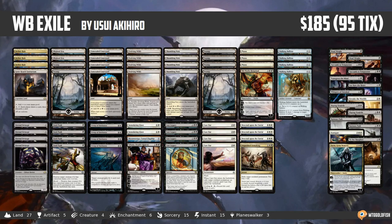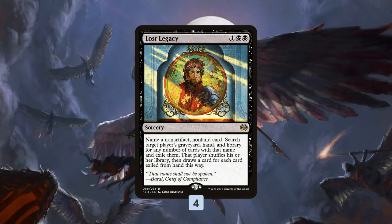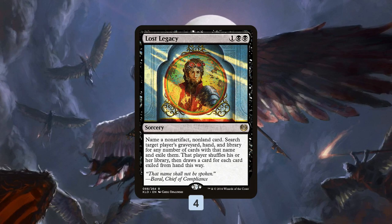White-Black Exile is super crazy, mostly because it feels like the deck is built around Lost Legacy. Lost Legacy is pretty good at breaking up combos, so I'm assuming that Yusi realized that with 35-40% of people playing Marvel decks, maybe you just run main deck Lost Legacy to get rid of all the Ulamogs. It can only hit non-artifacts and non-lands, so you can't hit Marvel itself, but you can get rid of the Ulamogs and that big threat.